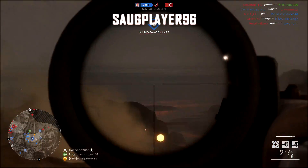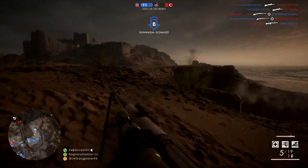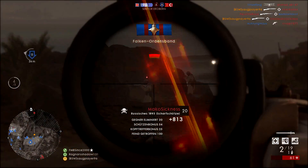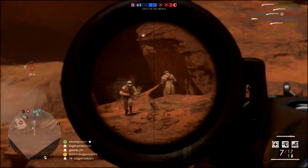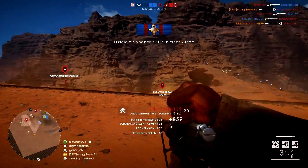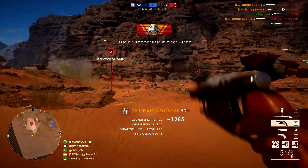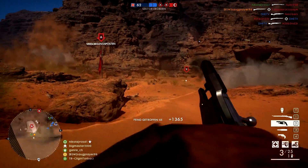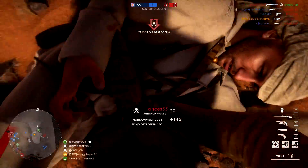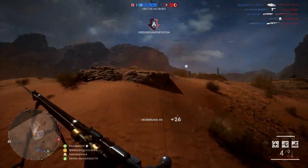We've got a clip from Saugplayer96 playing on Foul Fortress. He's sent in a couple of clips that got me wondering — he seems to have a very weird flick on his shots and it almost looks a bit suspicious. I don't like accusing people of cheating, but that first shot with the little flick did look a little unusual. This guy has sent in a lot of clips in the past that don't look like this, so I think he could just be attempting to flick onto shots more. If you watch Shroud play any game, his playstyle does look like an aim bot, but he's not cheating — it can just look that way.